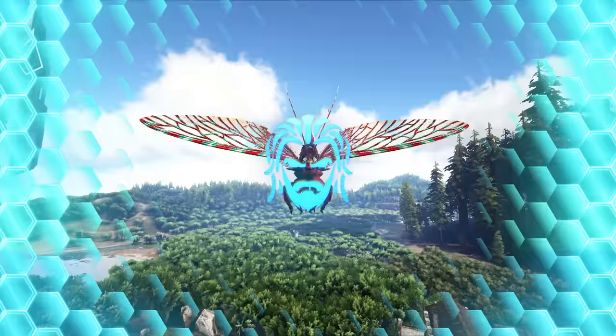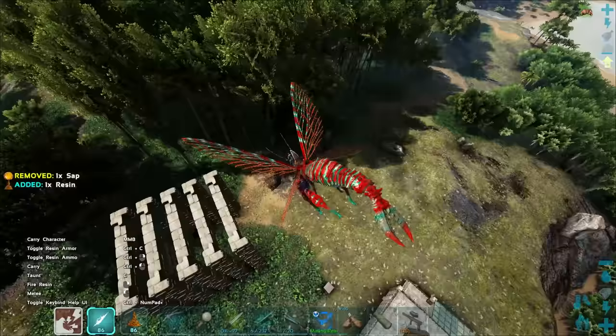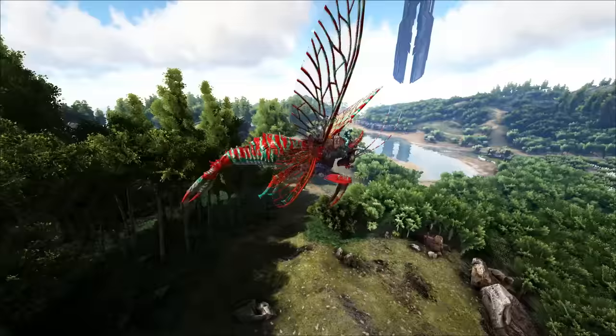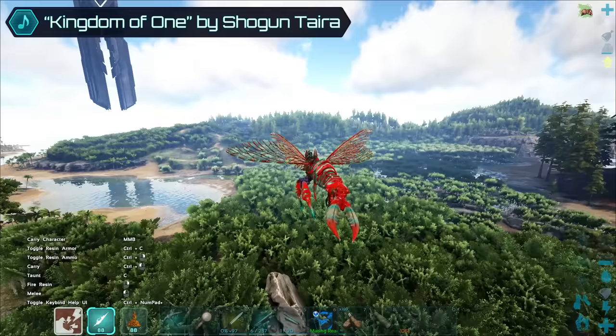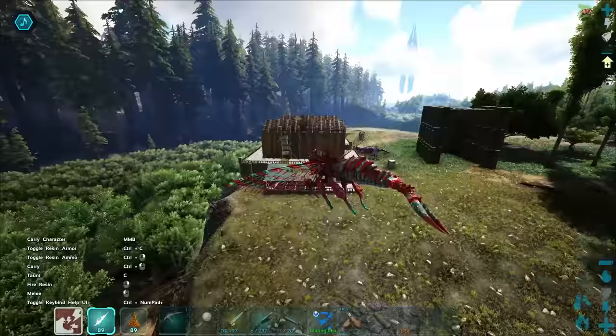Today we're going to do some more Rhino-Natha taming and test out whether a trap can actually work to reuse them. I want to find a high level, but the 174 we found before has completely disappeared. I also want to test a low level just to see if there's any difference between using high versus low level. It needs to be female, so it might take a while to find one.